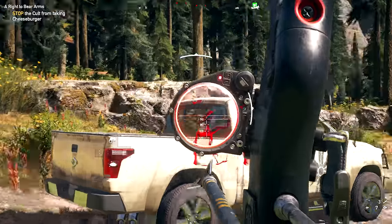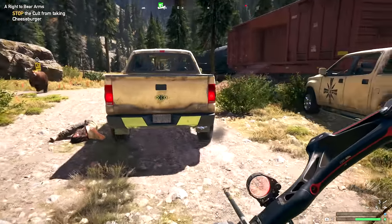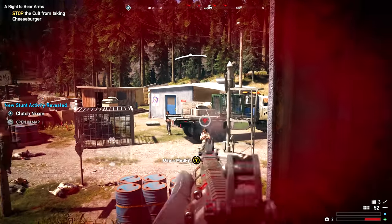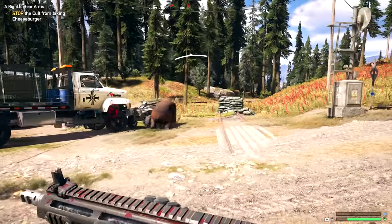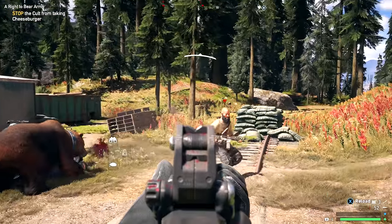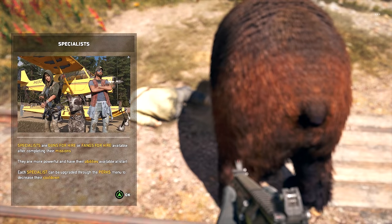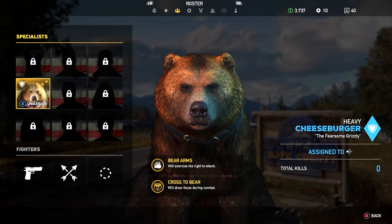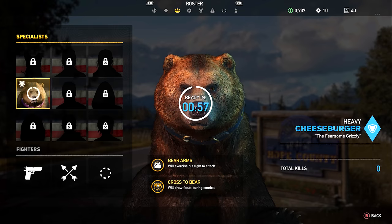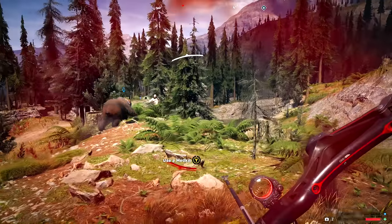These are the last reinforcements that came in trying to take me out, and that's basically it. I finished the mission — you can see Cheezburger just tearing it up. He's a specialist, just like a human follower. You can dismiss him, and once you do there's a cooldown of 60 seconds, which isn't bad at all. Once you get him back you can go ahead and go on adventures.